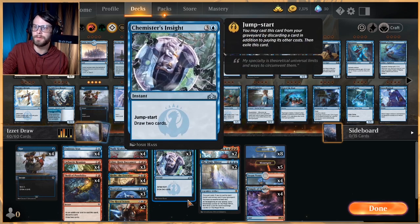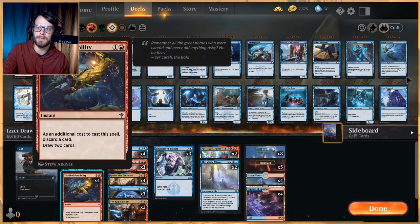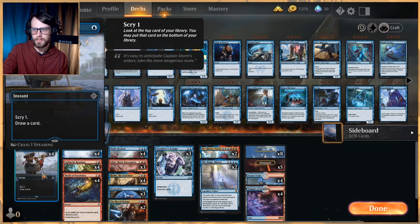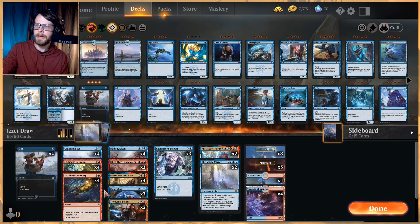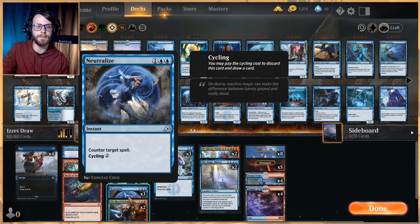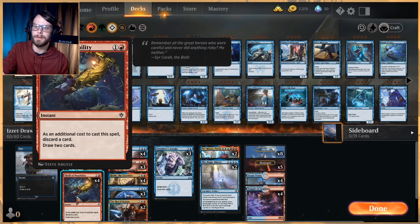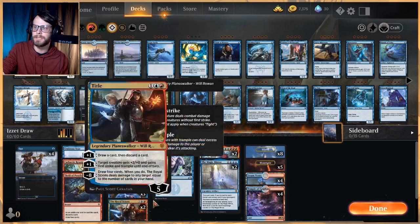In terms of basic draw spells, we have Chemister's Insight at the top end. We've got Cathartic Reunion as a very good discard and draw, and Thrill of Possibility as a slightly worse version. Four Opts to help us continuously draw cards when we have that one mana left up. And then Ominous Seas obviously cycles, as well as Neutralize for two — we can cycle it away, but it also gives us a little bit of interaction. Lots of really cool synergies in this list.